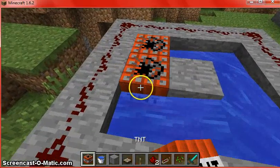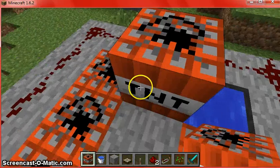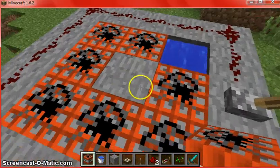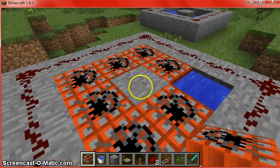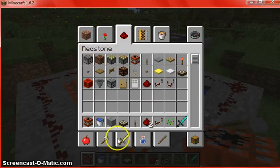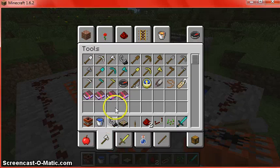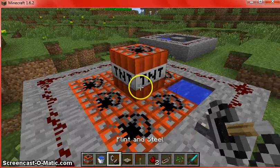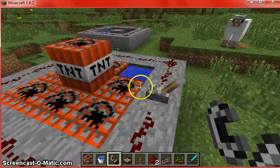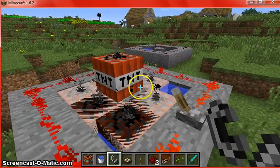Go here, here, here, here, here, here, here — and I'll actually show you how to make a cannon. Then you put one there. Now you can get a tool — flint and steel would be good. Be ready, you have to do this fast. You click on the lever, get those, and then you click on the TNT.